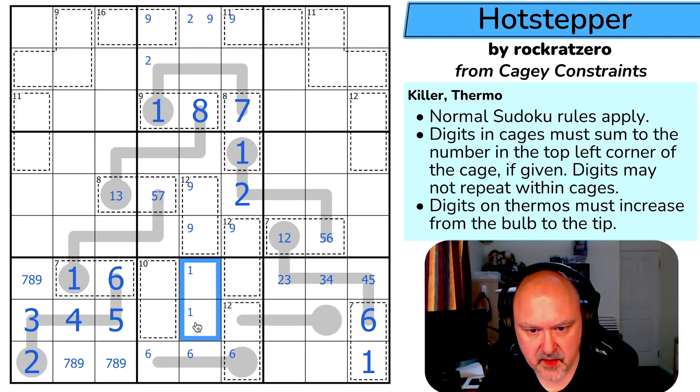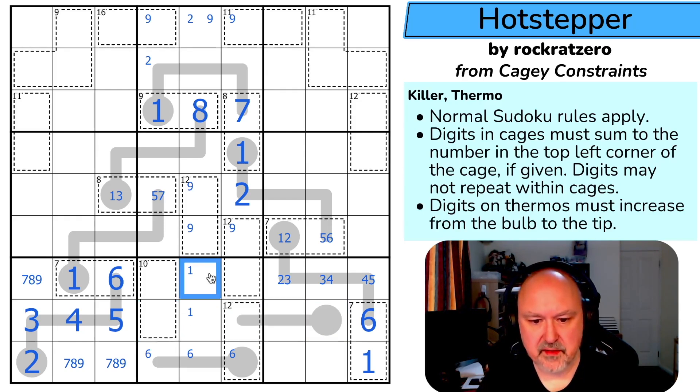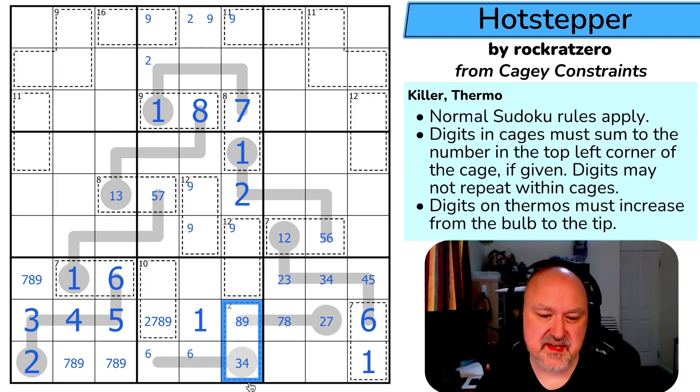So one is down here, but one is not on a thermo cell that is not at the start of the thermo. Two is now down here somewhere — two can't go here because that can't be one. Two is not on the thermo. Can this be two-eight? Two is in here — is this a one-two pair? Actually the question might be this row, because this is one, two, seven, eight, nine. One — these are two, seven, eight, nine. This can't be a nine in those, and that can't be an eight.